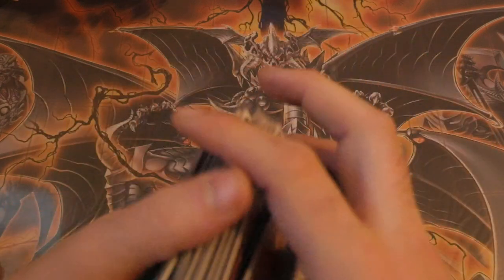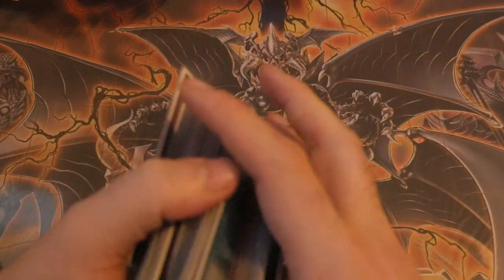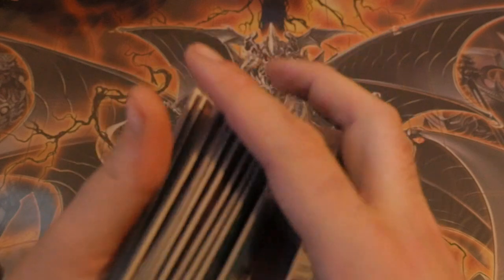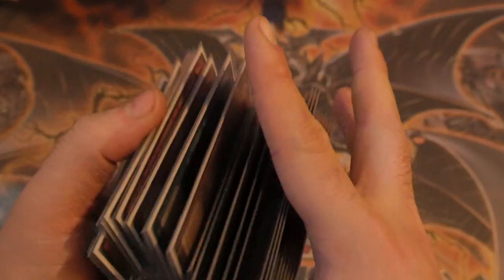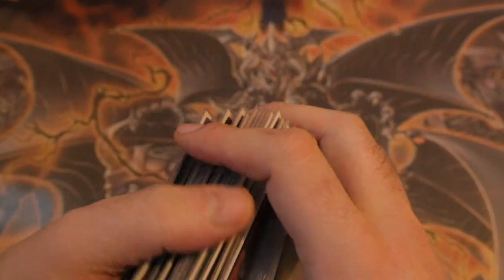We're going to start off by doing a test hand where we basically just build our board with whatever we've got going second and ideally push to OTK. Then we'll start using the side decks so you can see what I take out and put in to make it going second more effective, and after that we'll start looking at playing through certain levels of opponent interaction — what happens if they have three interrupts, two interrupts, and so forth.